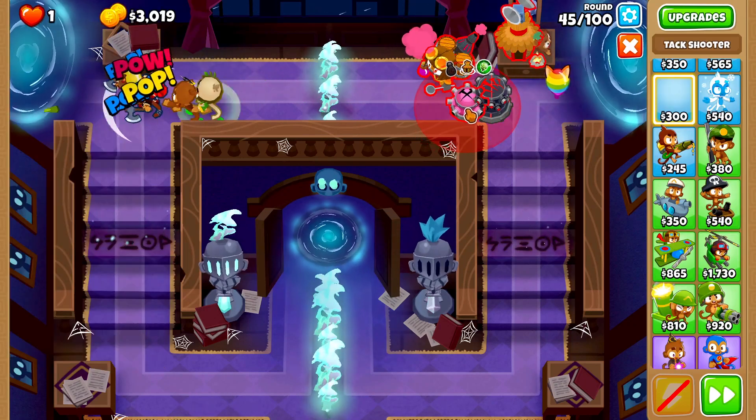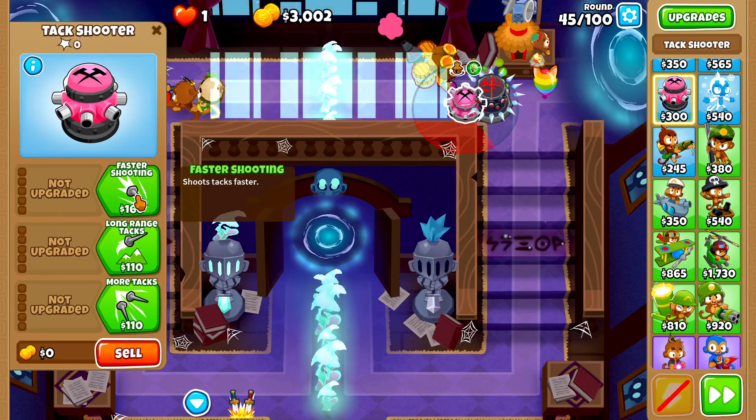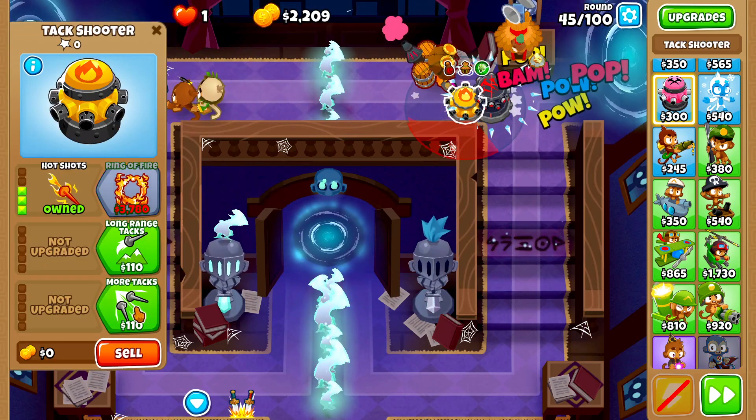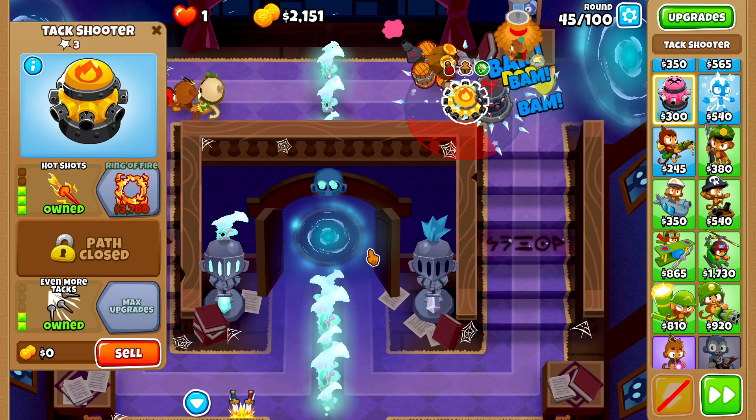Next we'll grab another tax shooter and place it right next to our first one, then upgrade it to Faster Shooting, Even Faster Shooting, Hot Shots, then More Tacks and Even More Tacks.